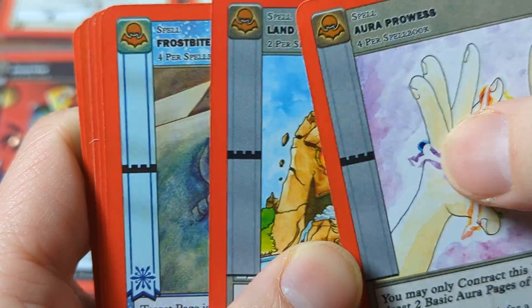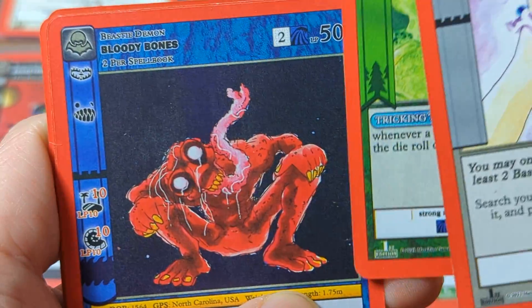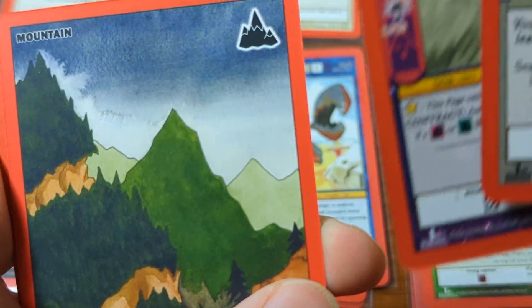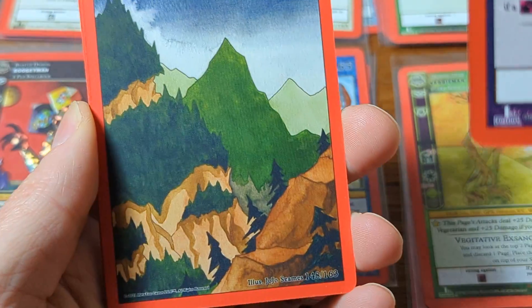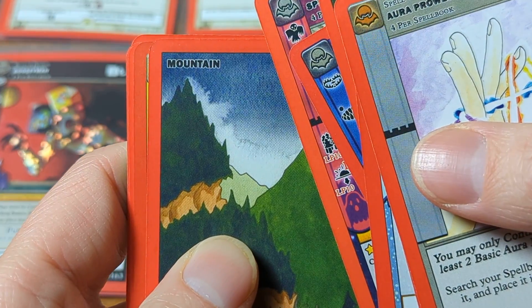Aura powers, land attacks, frostbite, jack-o'-lantern, bloody bones, specter moose. I wasn't sure about the other day when this got messed up, but I'm sure about it today. So we have that replacing one of the silvers.